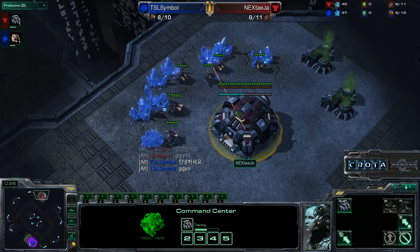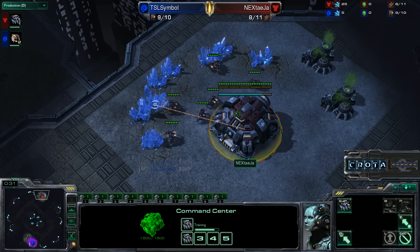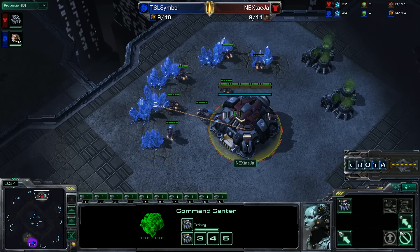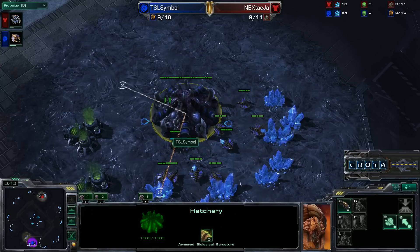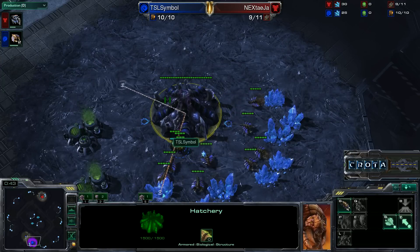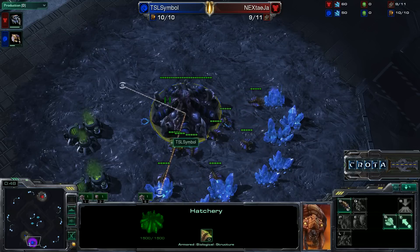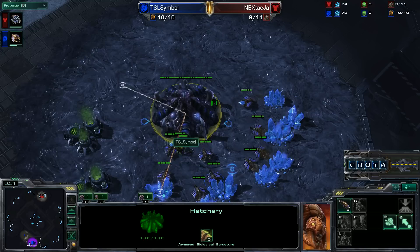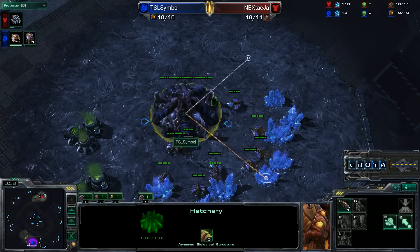I will make sure to update the names accordingly so that they are not a king of the hill. TSL's Symbol spawning as the Blue Zerg at what I will call the 6 o'clock position, while Teja spawns as the Red Terran player at the 12 o'clock position. Terran versus Zerg here on Metalopolis, a map that generally favors Zerg, so we'll see how the Terran player responds.